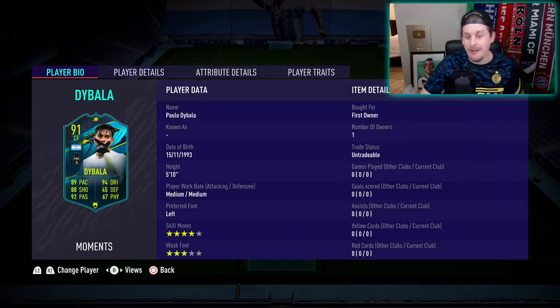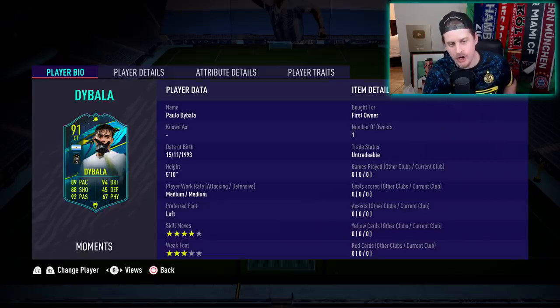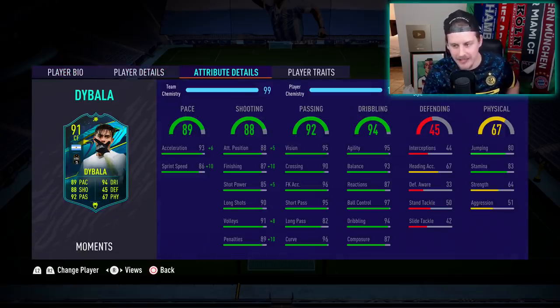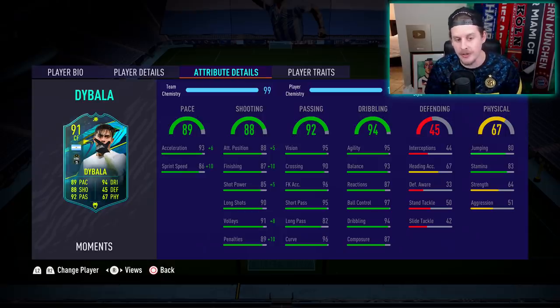If you guys are new to the channel, hit that subscribe button down below. So, it's a 118 total in-game stat upgrade. Hunter is the most popular chem style, even on his 88 card. Basically all of his stats get absolutely banged. We're going to get stamina all the way over to 83 — the 78 stamina was an issue people had with the 88, and now it goes up plus five to 83.